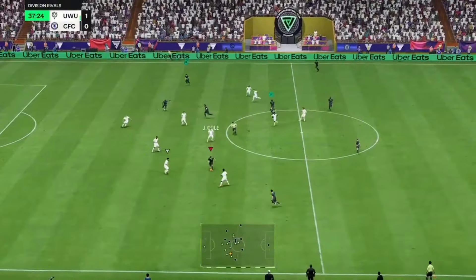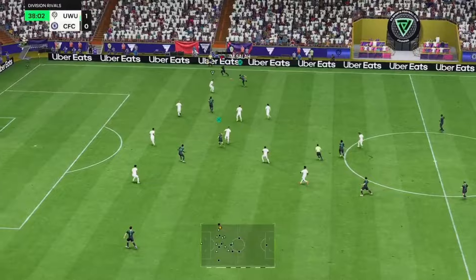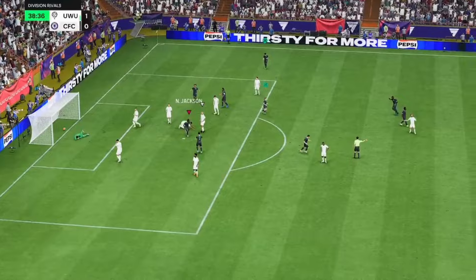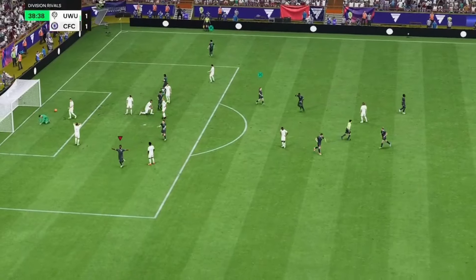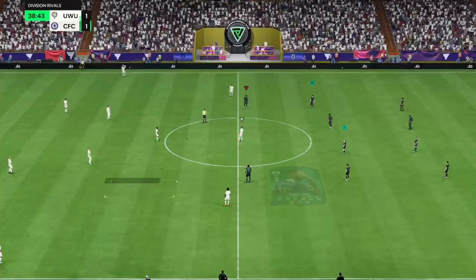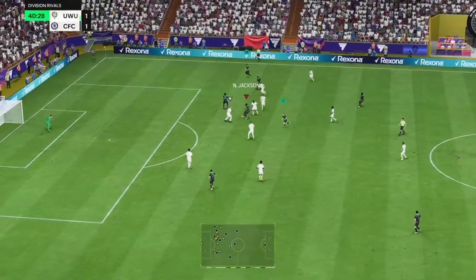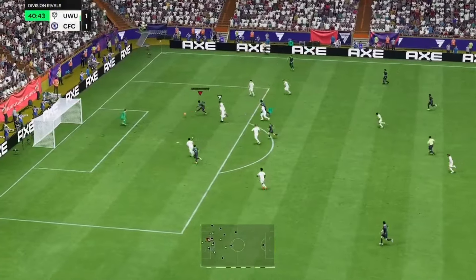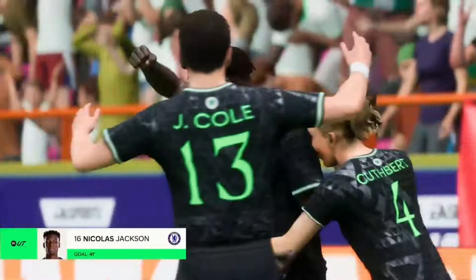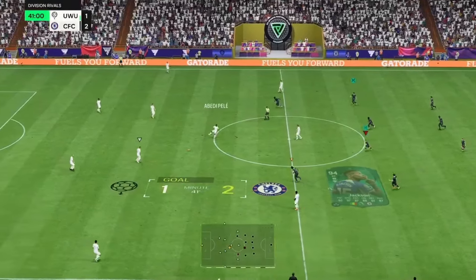Drogba. Joe Cole looking to switch it out wide to Salah. He's gonna flick it onto the run of Juan Codrano. Codrano lifts it in — it's Nicholas Jackson and it's a power header into the bottom corner! There we go — Nicholas Jackson scores the first goal for us to equalise, making it 1-1. Jackson — he's just scored. Could he do it a second time? Yes he can, of course he can. This upgraded Evo Nicholas Jackson is unstoppable — 94 rated for a reason — and he scores another to make it 2-1.